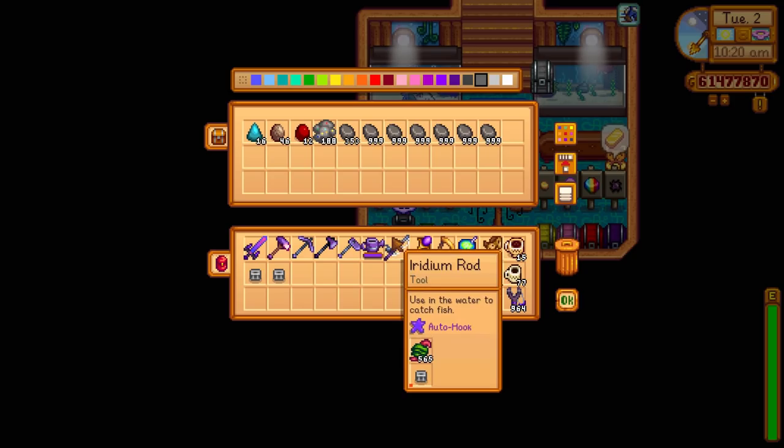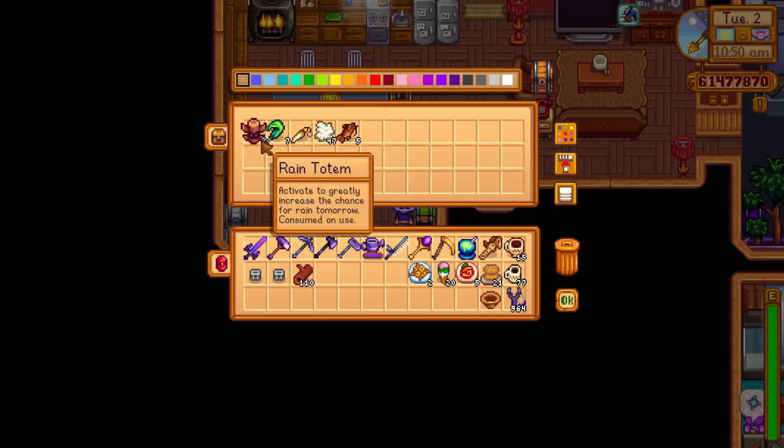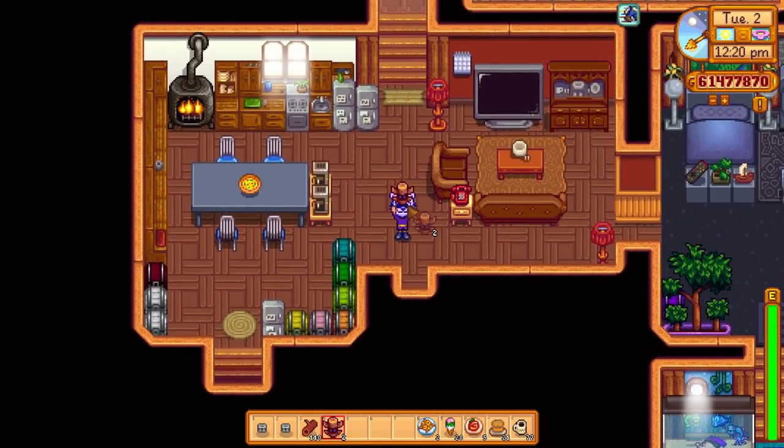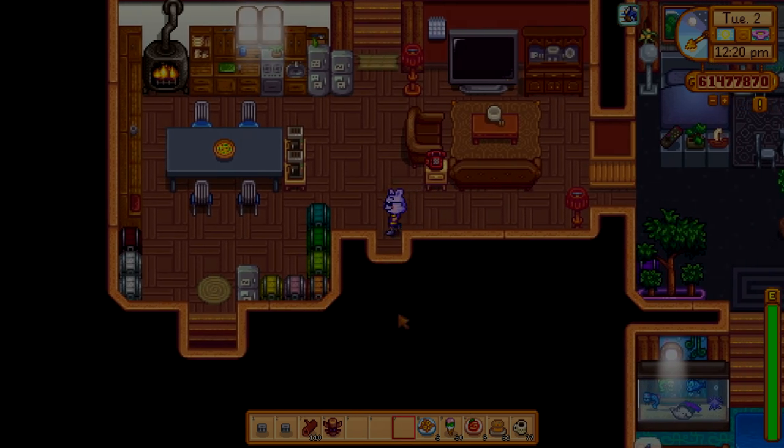I've just realized it needs to be raining in order to catch the Legend fish, and I think we have a rain totem so we could force a day of rain tomorrow. There we go - I actually have two already. Let me use the rain totem right now - that should make it rain tomorrow. We can get straight to sleep and try and hunt this fish down.